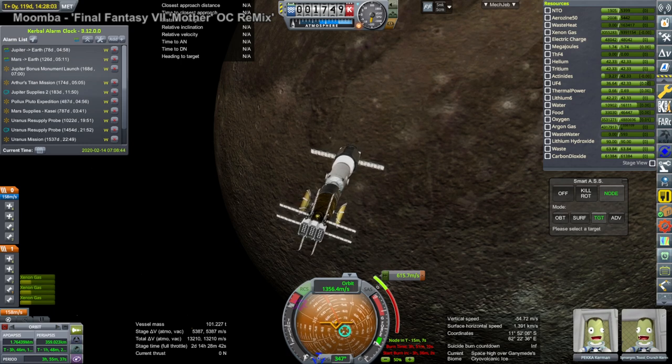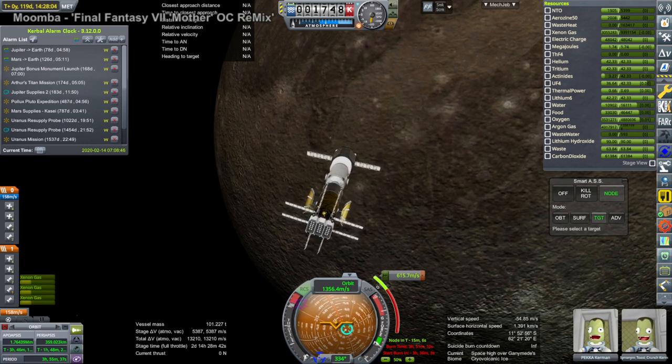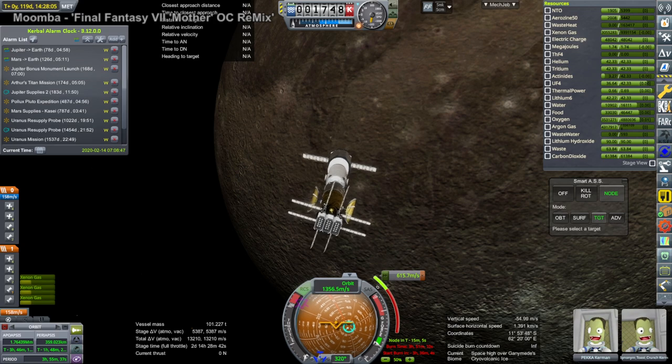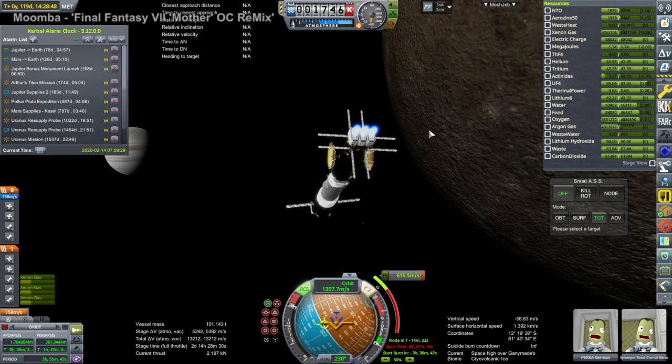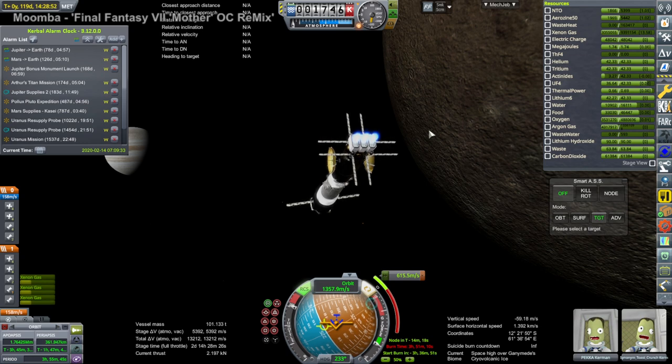So we head out into Jupiter space. This mission exits Ganymede space and the other mission also exits Europa space, and then we are going to have them meet up in Jupiter space.